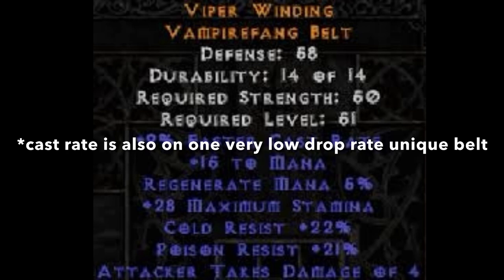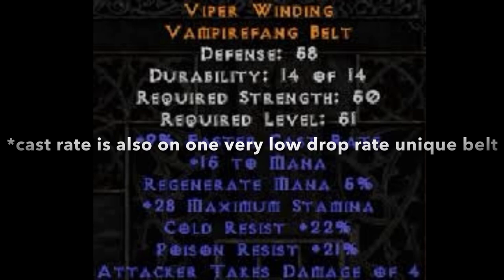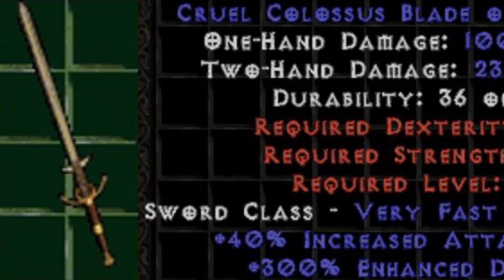The four families of crafted items are blood, hit power, safety, and caster. And now we will cover the four families and their different recipes.